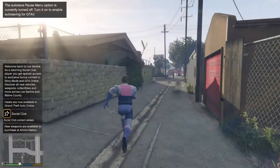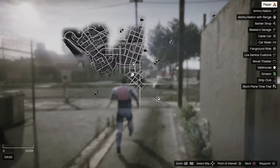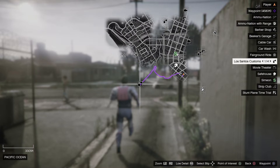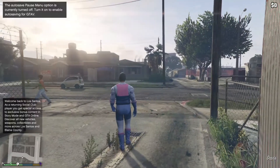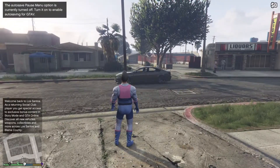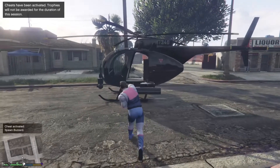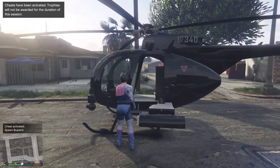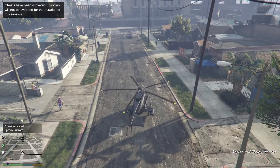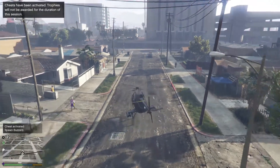Put a waypoint to Los Santos Customs. You can grab an NPC vehicle or just spawn the helicopter — the cheat code is gonna be shown on screen. I'm just gonna spawn the helicopter and fly over there real quick.